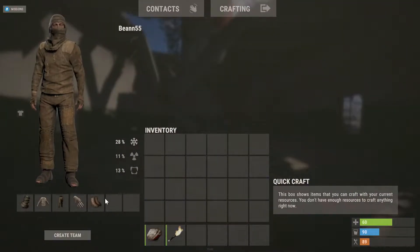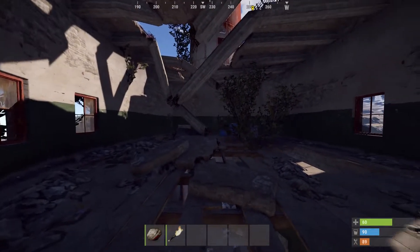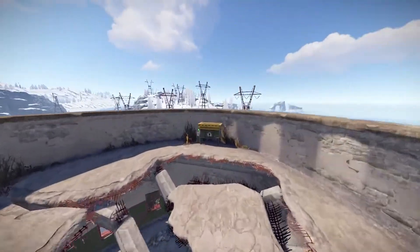You will not need any clothing or armor due to Lighthouse not having any radiation level. Lighthouse also provides a recycler.